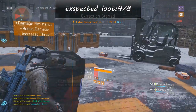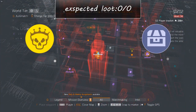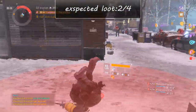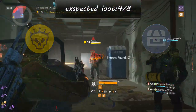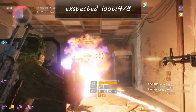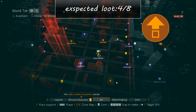After the extraction, or if you didn't extract, head for the library landmark which again has one Dark Zone chest and one named enemy. Then head for the construction site landmark which is two blocks south. After clearing the boss and looting the Dark Zone chest there, head for the extraction site. You have two options: go south or back to the one where you just extracted.